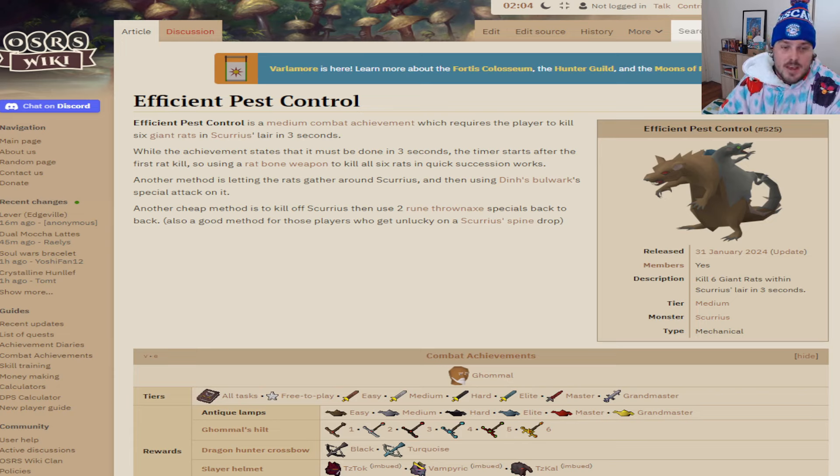It is a mechanical type, medium tier. So let's read off the OSRS wiki here. Efficient Pest Control is a medium combat achievement which requires the player to kill six giant rats in Scurrius's lair in three seconds. The way we're going to be doing it is the rune throwing axe — two rune throwing axe special attacks.